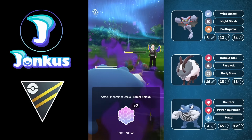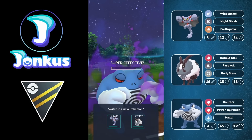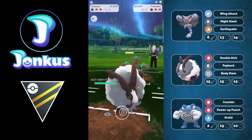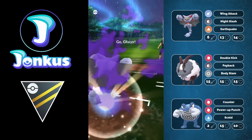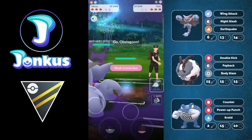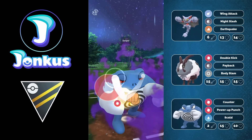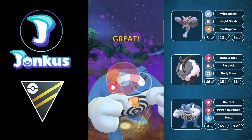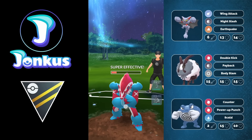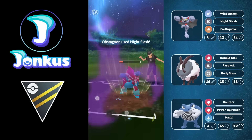Otherwise we're going to have here Gliscor, which doesn't really like to encounter Ice type Pokemon that Polywrath really likes to encounter, but it's going to be very decent against those Fighting type Pokemon. If you also want to see a review for the Shadow Polytoad for the Ultra League, then leave a like on the video - would appreciate it.